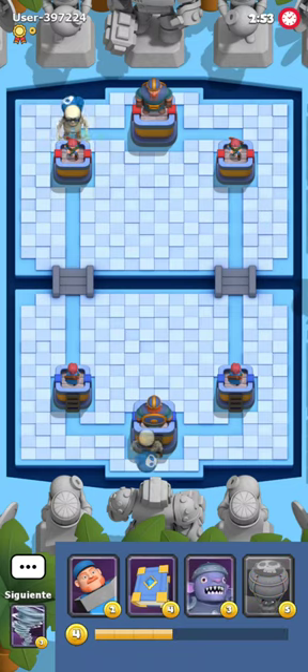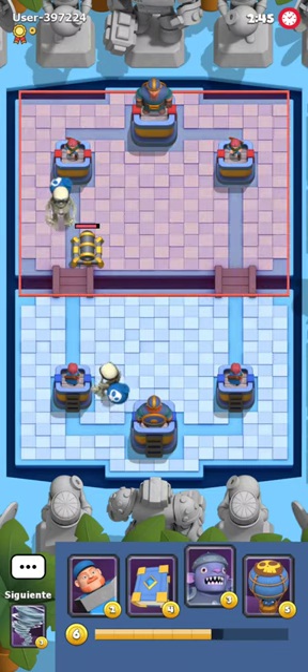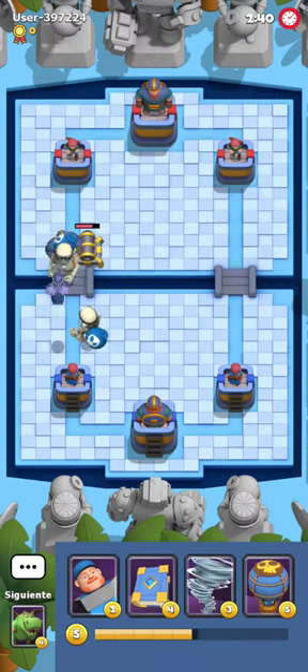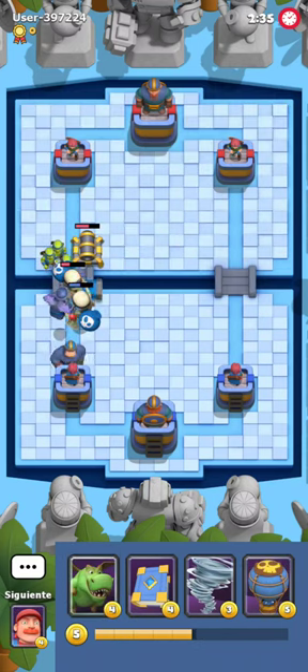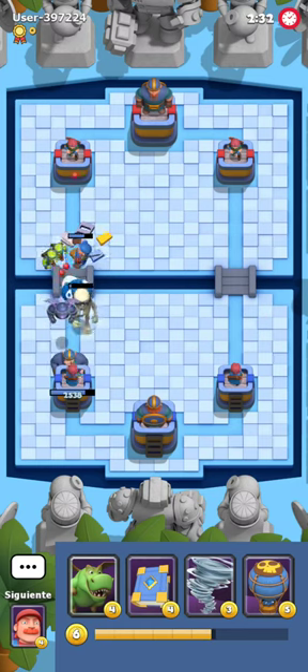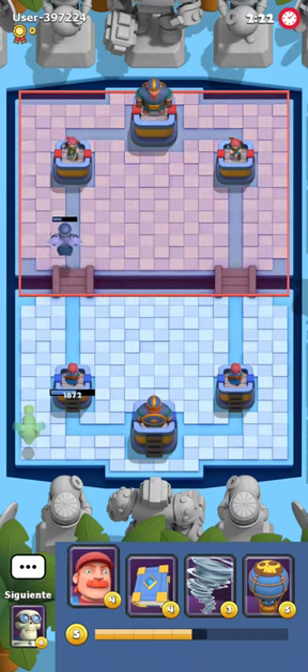We're in game number two against a user with a number — something I hope you would never name yourself, but that's just the miracle of this game. If you don't pick any nickname during creation of the account, you'll be assigned a number, and that number is your player ID. My opponent's attack will work out because I didn't have too good of a hand to defend. I'm gonna just set up another attack and see how it turns out.